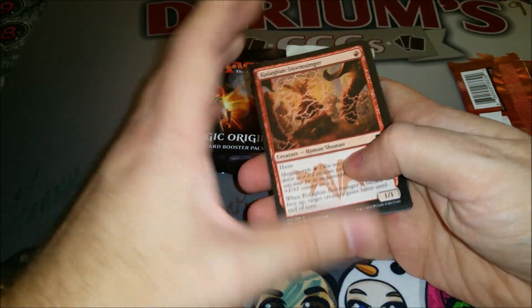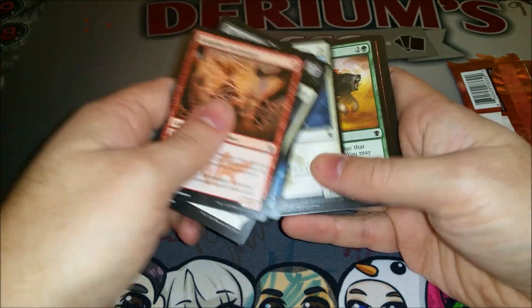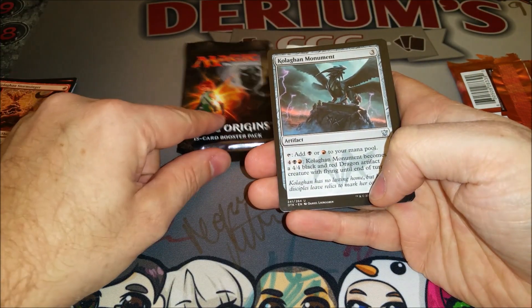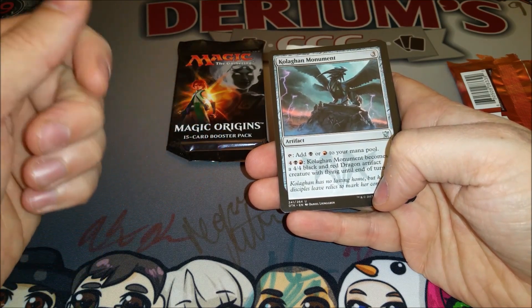I should have just uploaded my goblin deck tech for EDH, so be sure to check that out. I'm gonna try to do a tribal series, one for each color. My white one is going to be kind of weak — soldiers — but I've already got elves built and wizards and goblins, and I'll do zombies too.